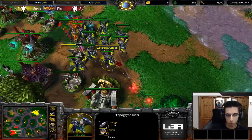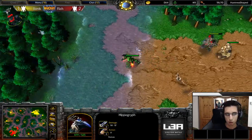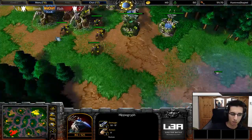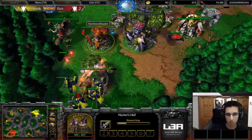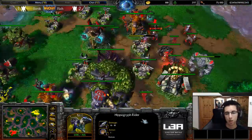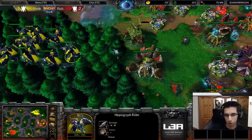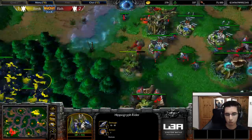They're also only four supply, so it's not so much supply. Sonic is moving out now, and the first upgrade is coming for the Hippogryph Riders. Also keep in mind what Sonic can still do — just get all of the archers from those Hippogryphs, put them on the ground. They have less DPS because the attack speed is lower and the attack value is a bit lower, but the question is should Rich actually invest into more Hippogryphs.